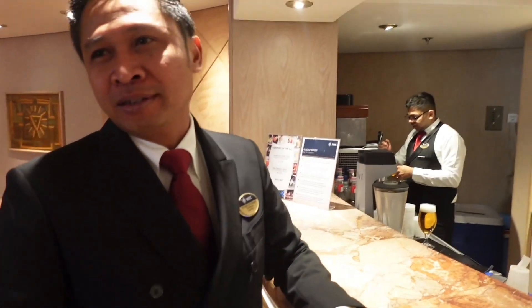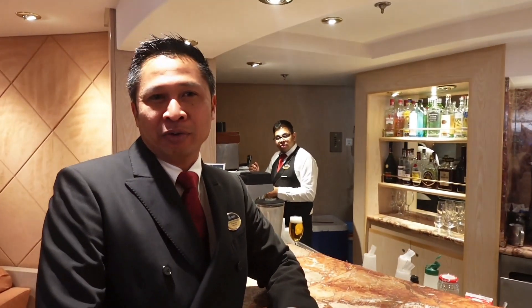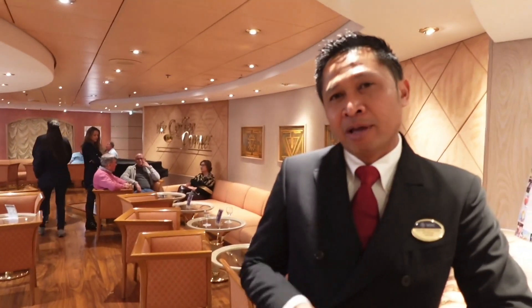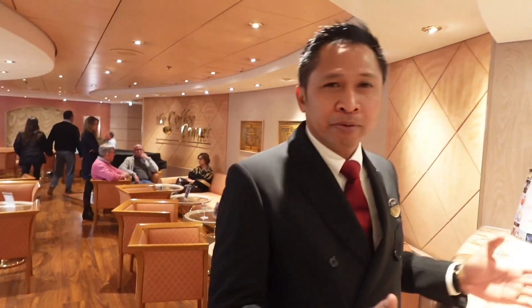This is our coffee bar, located on Deck 6. We offer service during the morning at breakfast time — we have coffee, special coffee delight, and croissants. In the afternoon we have tea time with cookies and cake. Enjoy the coffee corner — let's have a look at our special coffee delight.